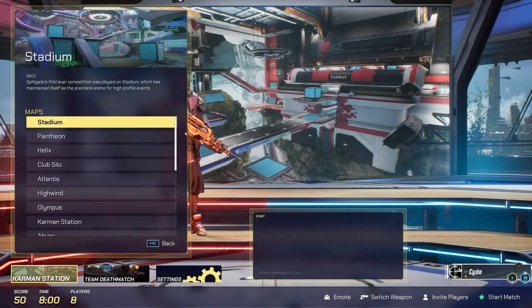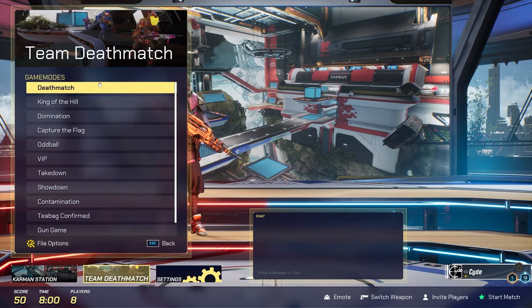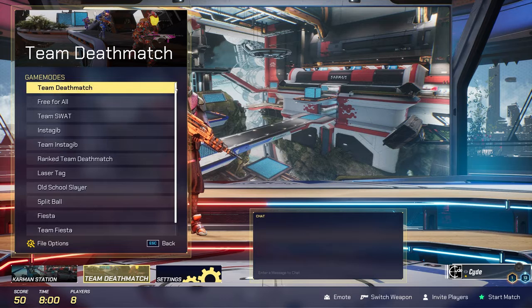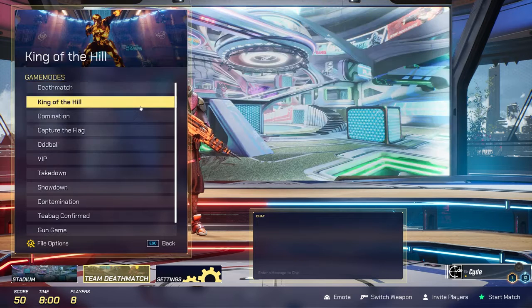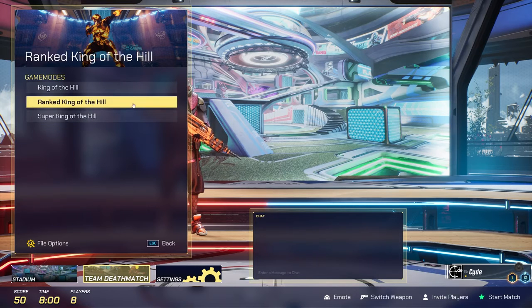Instead of clicking through maps and game modes one at a time, you can now select them from a list. Many of the game modes here have subcategories. As you can see, the deathmatch category includes all kinds of deathmatch variants. Other modes have presets too, like King of the Hill where you can select the standard mode, Super King of the Hill, and Ranked.